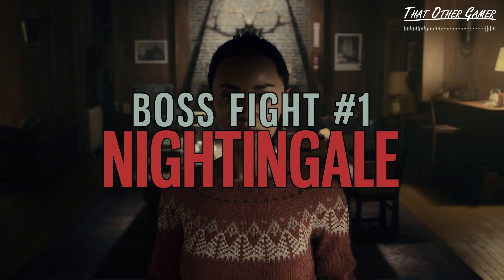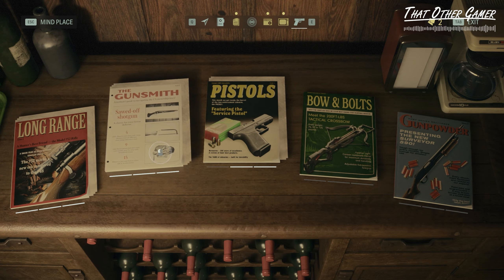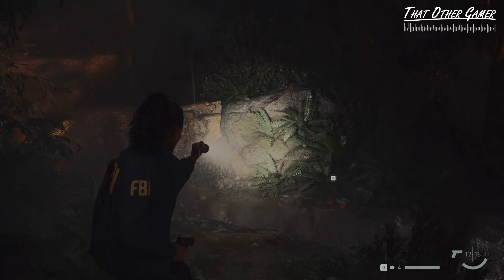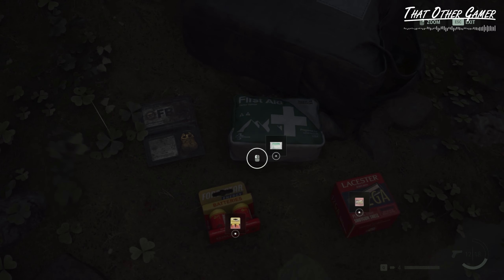For this fight against Nightingale, we're going to need the service pistol with another headshot upgrade and the sawed-off shotgun. If for whatever reason we are low on supplies after entering the threshold, there should be several of them near the mini waterfall just before the showdown begins.